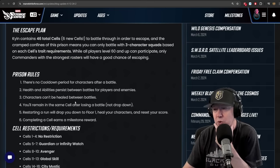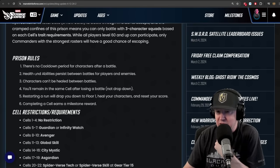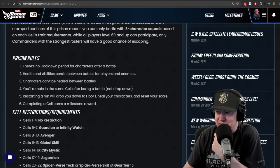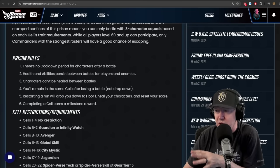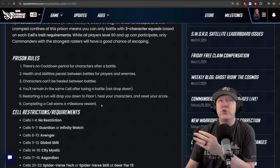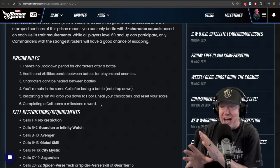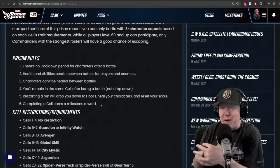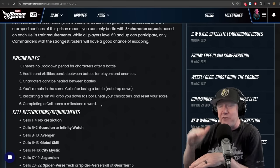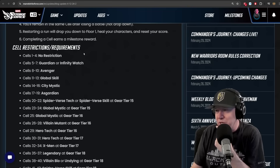The rules: no cooldown period for characters after a battle; health and abilities persist between battles for players and enemies; characters can't be healed between battles; you remain in the same cell after losing — you don't drop down. Restarting a run drops you to floor one, heals your characters, and resets your score. Completing a cell earns a milestone reward. If you go through every room on day one, you're done — it's not something you play every day. You'll have a watermark of milestones based on your highest run.